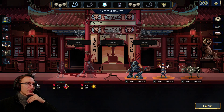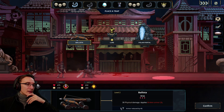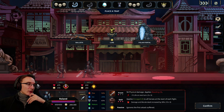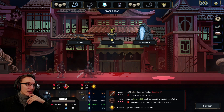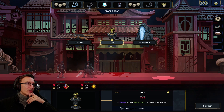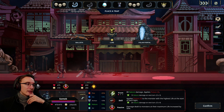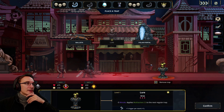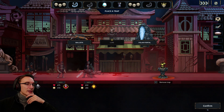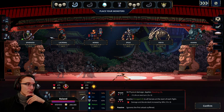Maybe we can get some nice burn. I'm not even sure if it makes sense going for the armor if they start with such a high amount. Maybe I should go with the lure and the polar portal — ice damage seems good. Let's do that. Seems nice. Second group: physical and nature in the front.